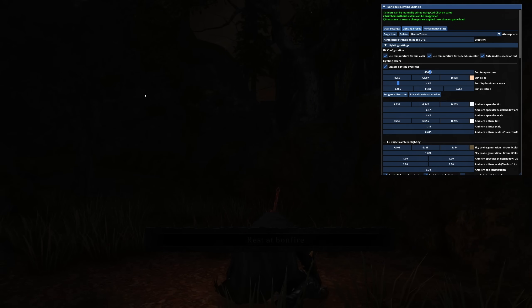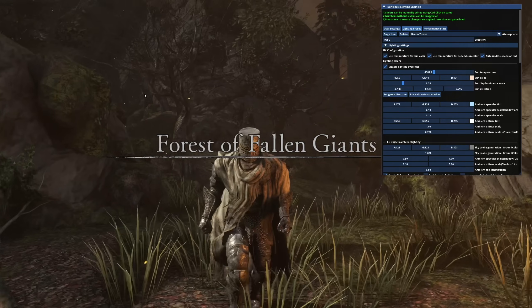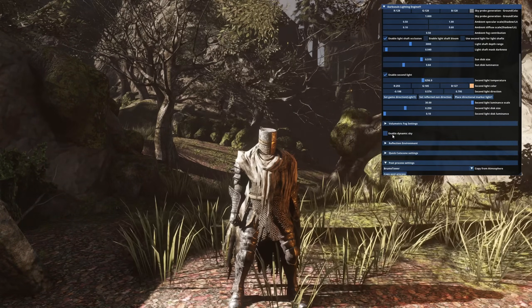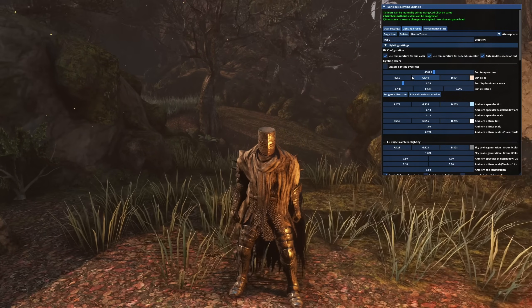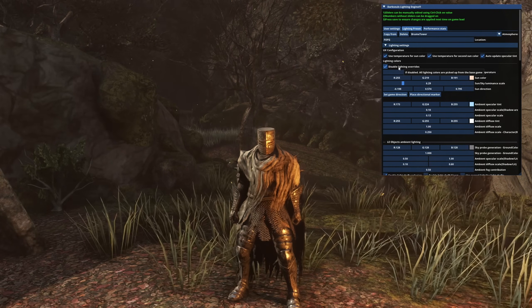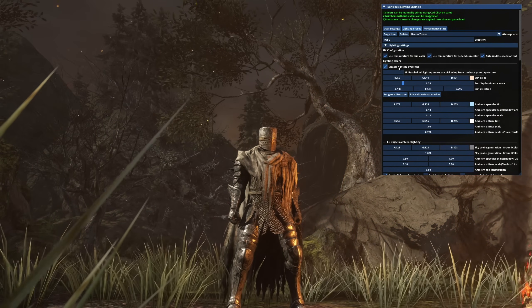Certain areas look very close; some differ a lot. So this is what it looks like in Lighting Engine by default, and then when we disable the overrides, it's a color balance change. Here it's not the biggest change in the world.